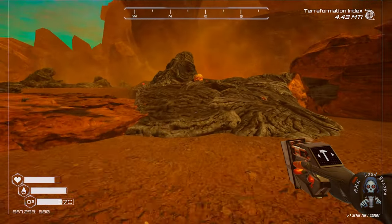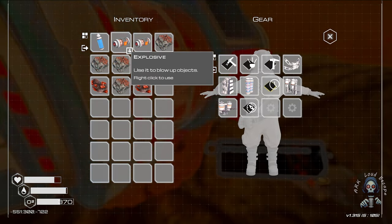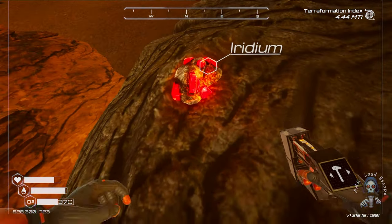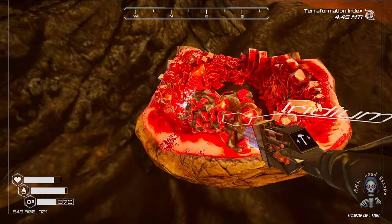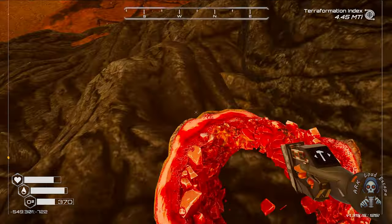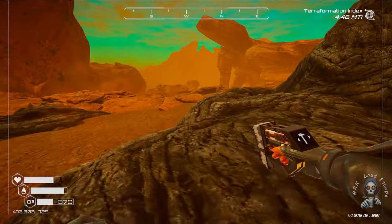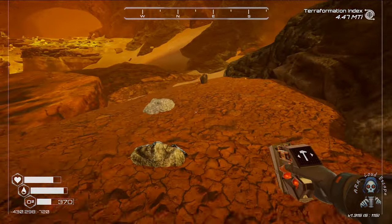Now we end up in the explosive area. Iridium drop — let's place the explosive here. Boom boom! Take all we can. Iridium, roots — take all we can. Another one should be exploded too. We can get that iridium over here. So much bauxite!